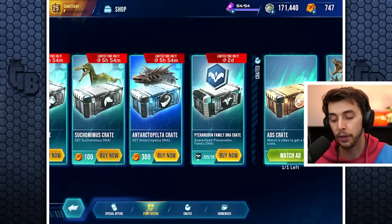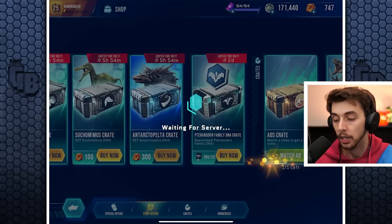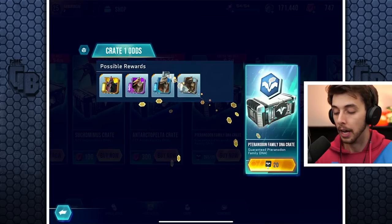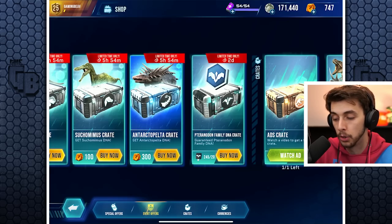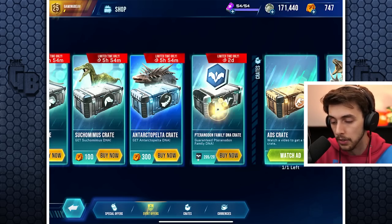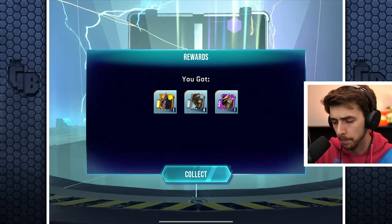There's also 325 Pteranodon DNA in one of these. I don't think we're that close to leveling up Pteranodon. We're getting Dimorphodon and Aerotitan DNA too. We only have one epic dinosaur so far. We'll open all of these — every time we open a crate we get a minuscule amount of XP. We are now ranked 25; I think we were 23 or 24 in the last video, so we just pushed up.